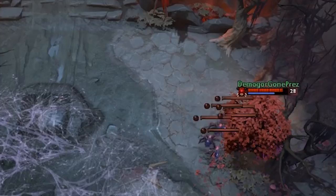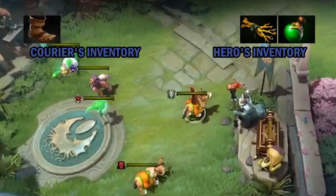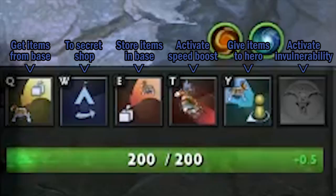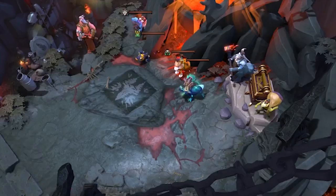Each player also has a special unit called a courier. The courier is used to deliver items from the base to your hero without having to travel all the way back. Press the F2 key to control the courier manually. You can also use the spell keys when it is selected to give it commands. Press F3 to have it simply collect your items and bring them to you. Remember to press F1 to select your hero again when you're done.